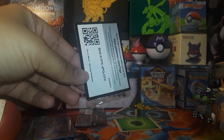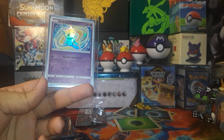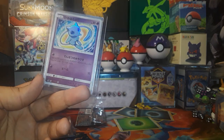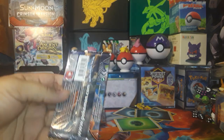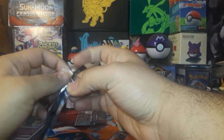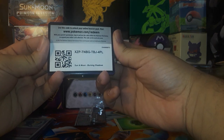And the code card for this one — I'm going to be showing off a Shining Japanese Mew, a very beautiful card. To open that one up we're going to be using a Burning Shadows pack. There is the code card.